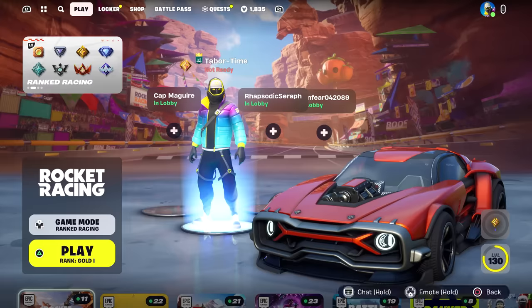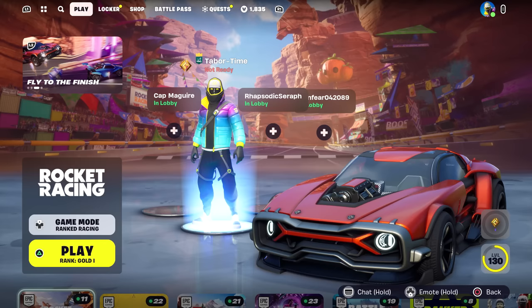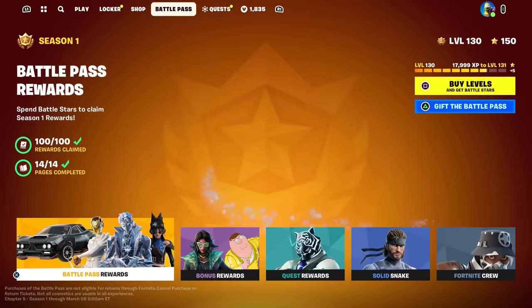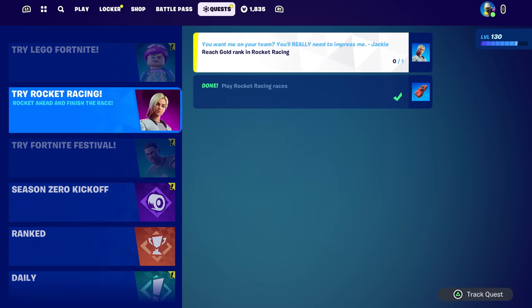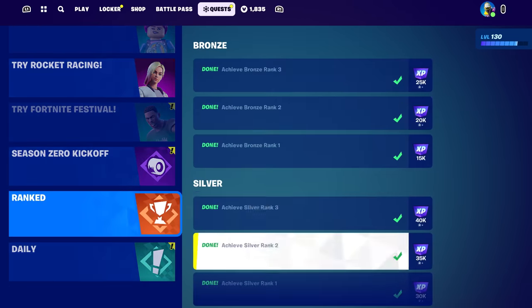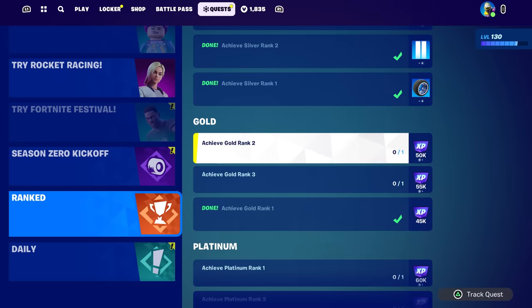Let's prove it and see if it actually works. You can see I am ranked Gold on the far right - I am literally Gold 1 with 0 percent because I was Gold 3 and I lost a race and went down. So I am technically eligible for the free skin right now according to the newest tweet. I haven't unlocked it yet because I haven't played a full match yet.